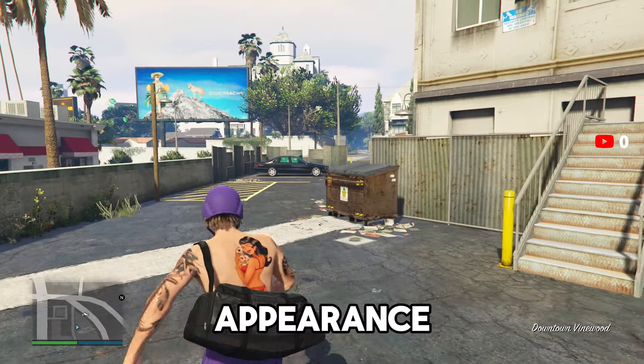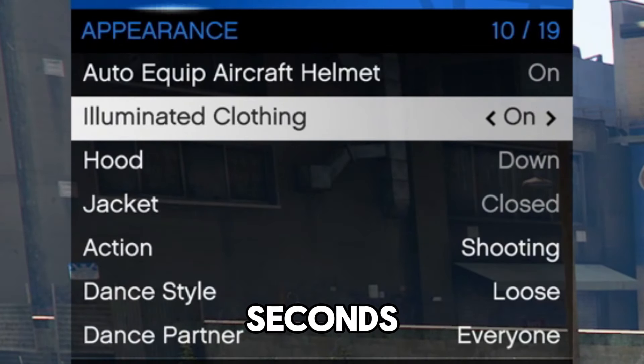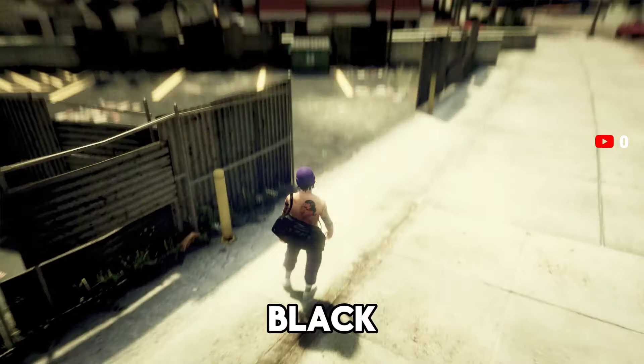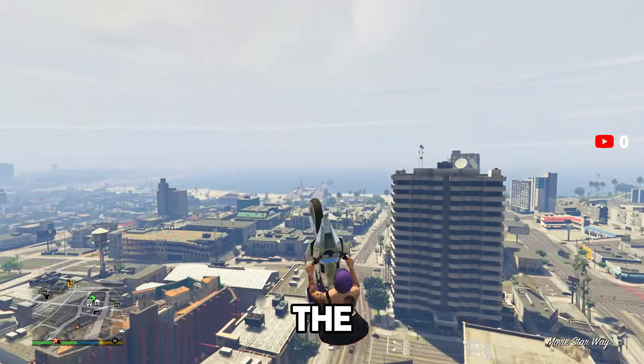Once you've loaded into the mission you'll have the black duffel bag on your back. Open your interaction menu, go to appearance, find illuminated clothing, and hold right on the d-pad or scroll through it for about 20 to 30 seconds. Then pull up your phone and quit the job. Once you load back into online the black duffel bag should be on your back. If it disappears, register as a CEO or MC, go to your interaction menu, go to the MC or CEO style, scroll once to the right then back to the left, back out, and the duffel bag will reappear.